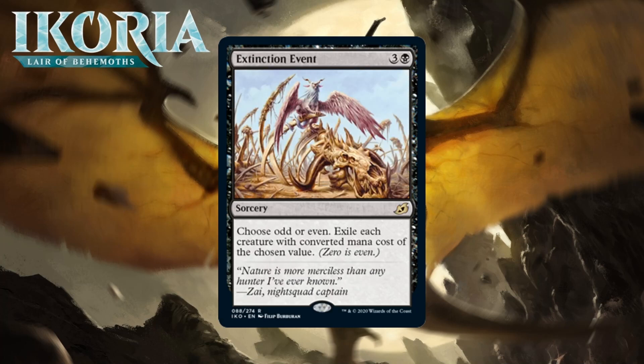Next up we have Extinction Event, which for three generic and a black is a rare sorcery. You choose odd or even, then exile each creature with a converted mana cost of the chosen value. It's nice that you get to make the choice, because you can choose whatever is best for you. Most of the time that will let you come out ahead, but board states where the impact is negligible won't be that uncommon either — you can't always determine what converted mana cost creatures are on the board. Still, the fact that you get to make the choice means you'll come out ahead most of the time. The effect is irreplaceable — there's not a lot of things that can have this big of an impact on the board. For that reason I do think it's a B- in the lower range of first-pickable.